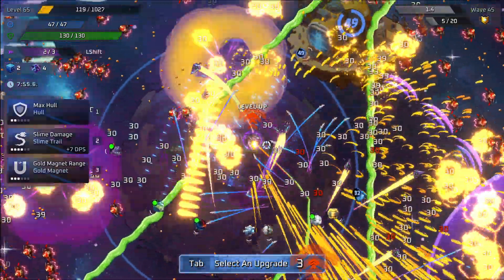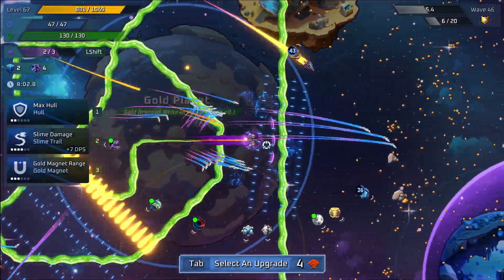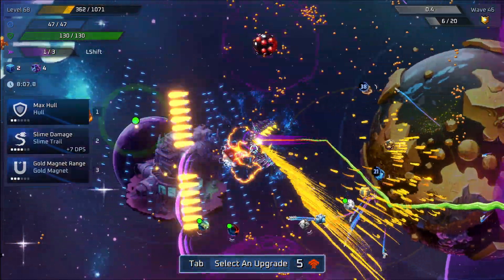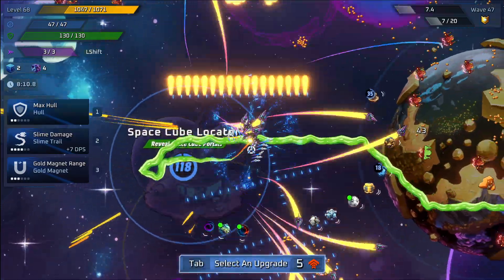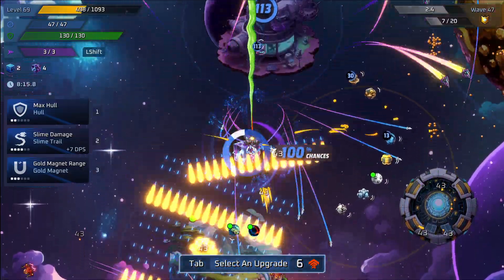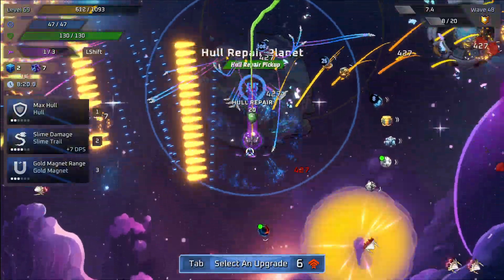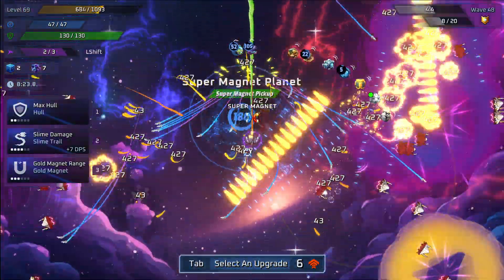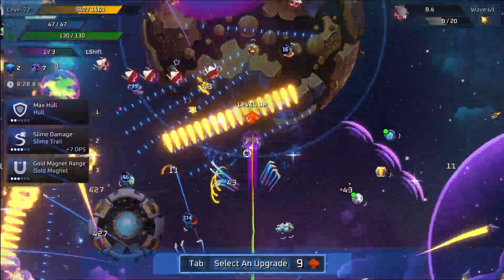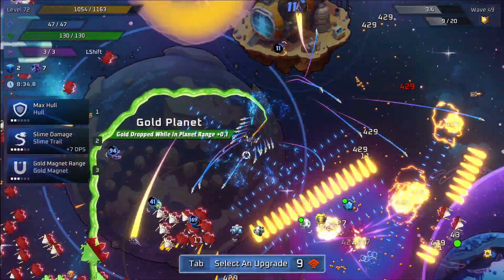They're not even getting close to me, but with the static field and the slime here, that'll keep us safe. We're going to make a quick trip down to the magnet planet. Grab this — I think 100% now. You really need a full repair but why not just run through it. We got our magnet. If you can get the magnet and manage to get on the planet, I think that's going to net you some extra XP — you can't really do it from that far, but just something to note.